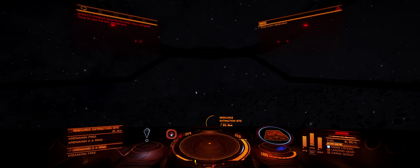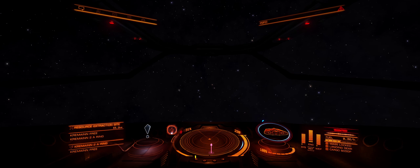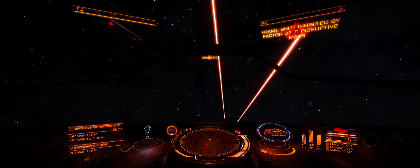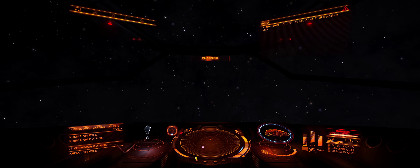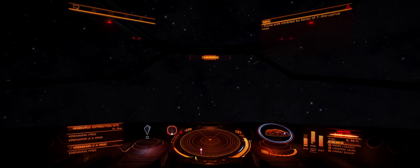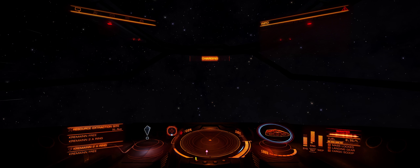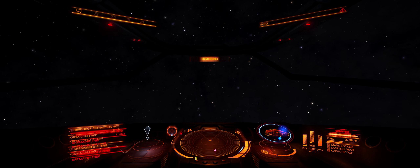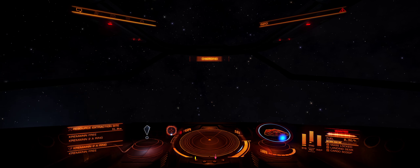As you can see here I'm getting shot - that's because I'm actually wanted. I'm just gonna try and get out of here. This is absolutely ridiculous but you get the gist of it - press T, lock on, and I'll try and get a video later of me actually killing someone. My systems are nearly offline so I need to get out of here immediately.